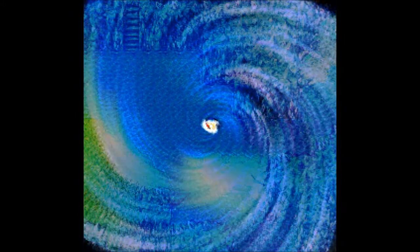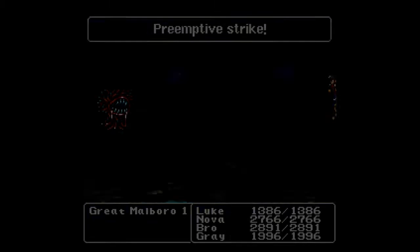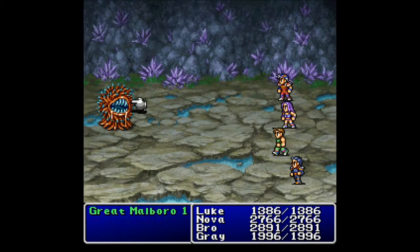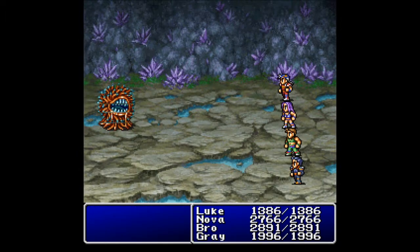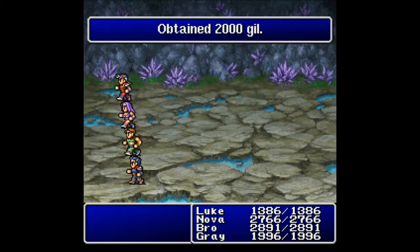We might bring the ancient sword back for boss fights, but just for regular fights I'm going to avoid it. We want to head east — do we have new enemies? There are still a few we haven't seen. This is a Great Marlboro, but it's a great time to show off how much leveling I've done. Two hits and it goes down.